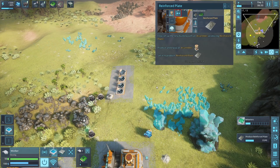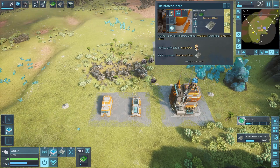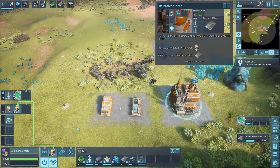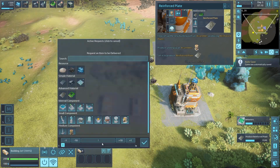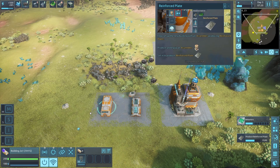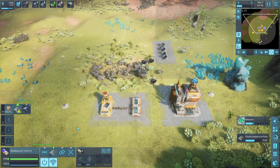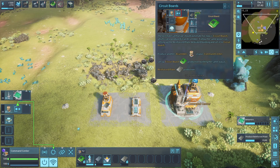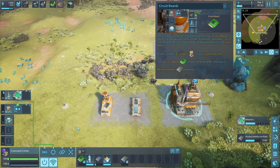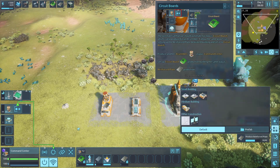Now set up a building with an assembler producing reinforced plates. Produce and equip an assembler, select it to produce reinforced plates. Let's have it produce an assembler and when it's produced it'll be delivered. We'll put it here and tell it to build reinforced plates. The next material to automate is circuit boards - produced with an assembler - same process as setting up the reinforced plates building.